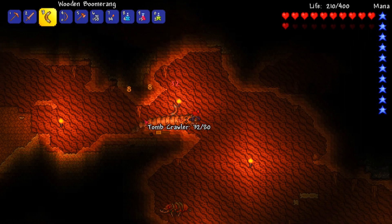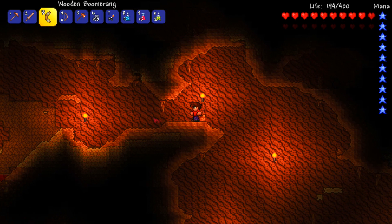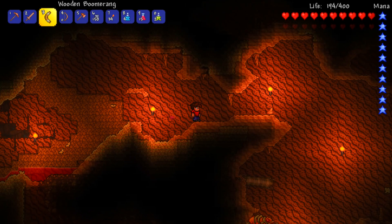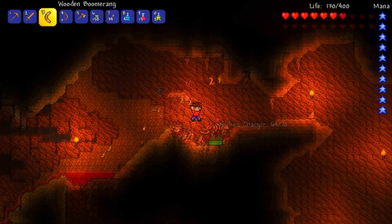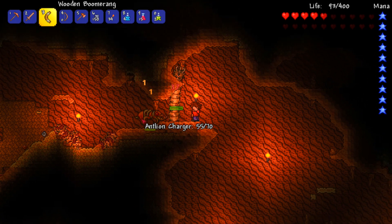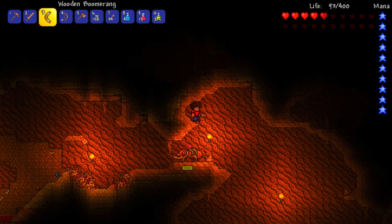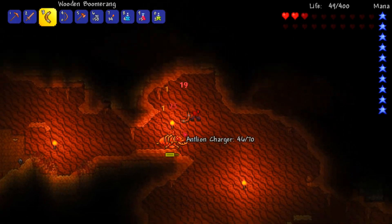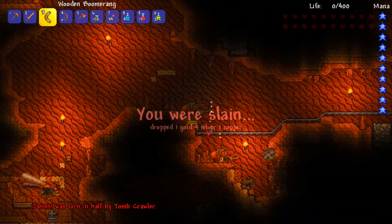I hope to try and rush into that and get into hard mode ASAP by taking out the Eater of Worlds, and then eventually going down to the Hallow Biome and taking out the one and only Wall of Flesh. But first I need to make sure I don't die to these guys. These worms are actually really annoying - the amount of times I've died to them. And I'm actually going to die again right here. I died!